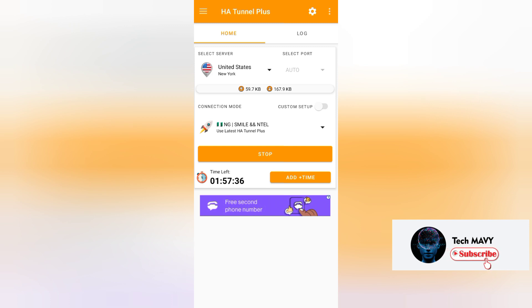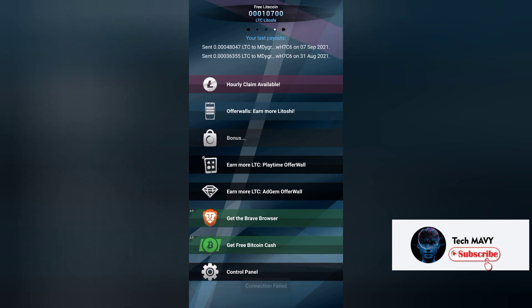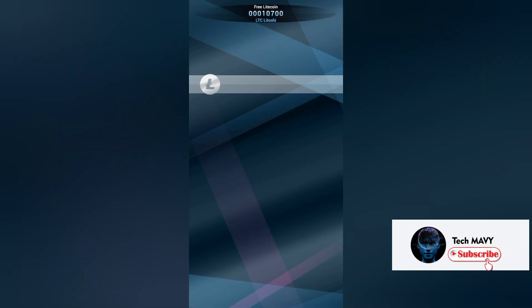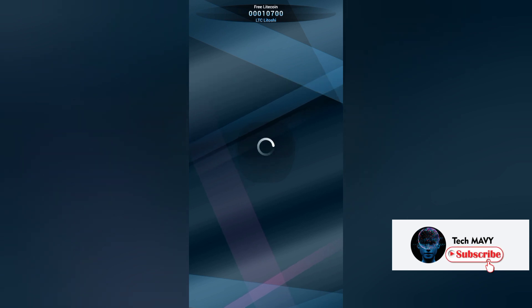Let's open the Litecoin app. This is the Litecoin app dashboard — there are five categories. Drop down to earn free Litecoin, but we are going to look into hourly claim and bonus. Hourly claim is at the top, meaning I can claim free Litecoin now. After clicking on it, you will be prompted with a captcha to verify you are a human, but you don't have to worry about solving the captcha because we are on VPN — it will automatically solve.